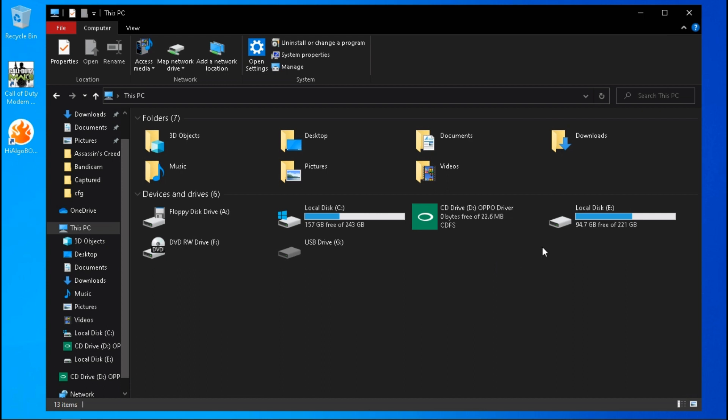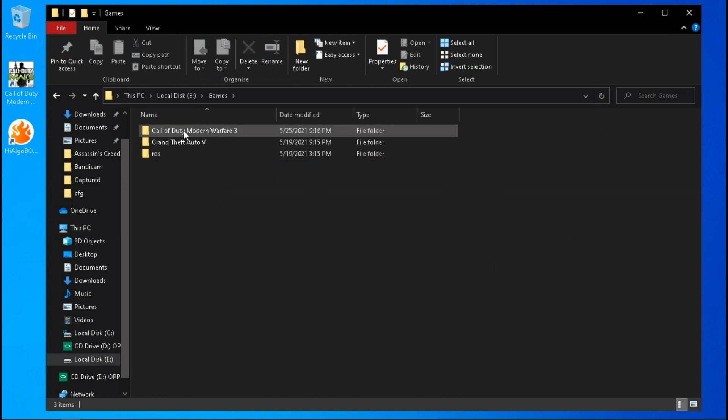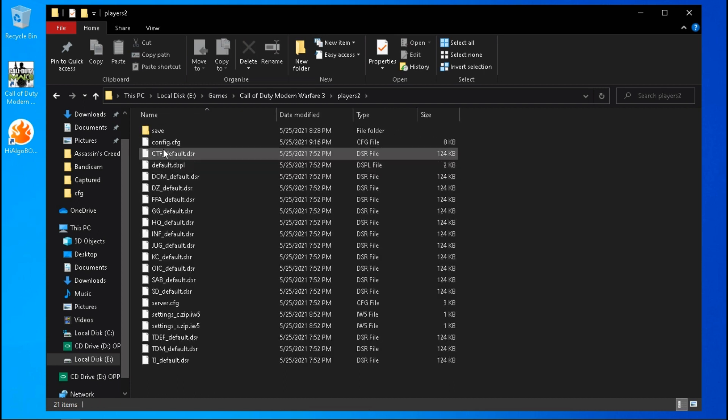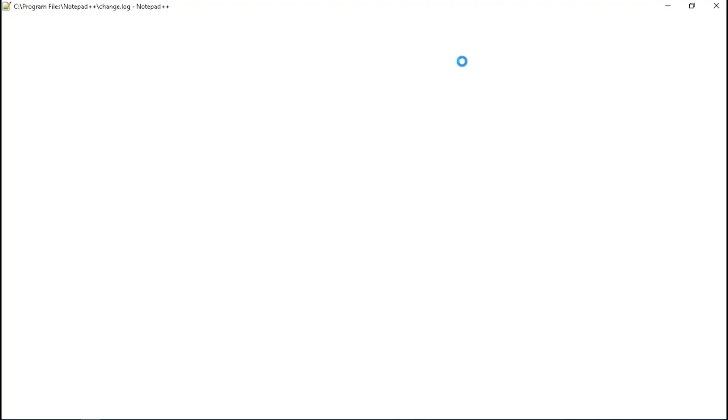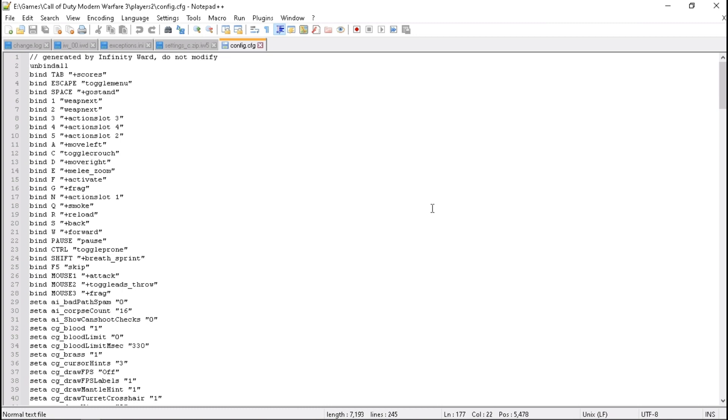The configuration file of this game is located in your game directory, in the Layers 2 folder. Open config.cfg with Notepad. Now follow me carefully. You can also download this configuration file from the description.